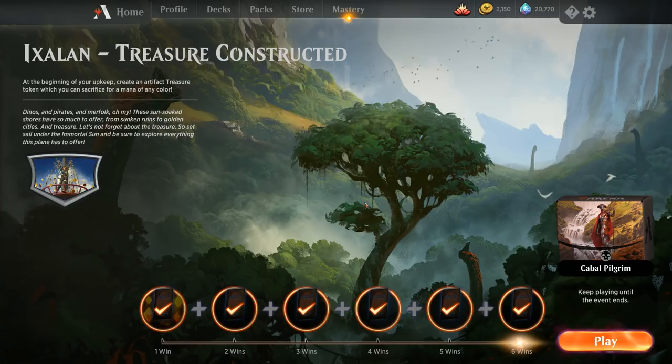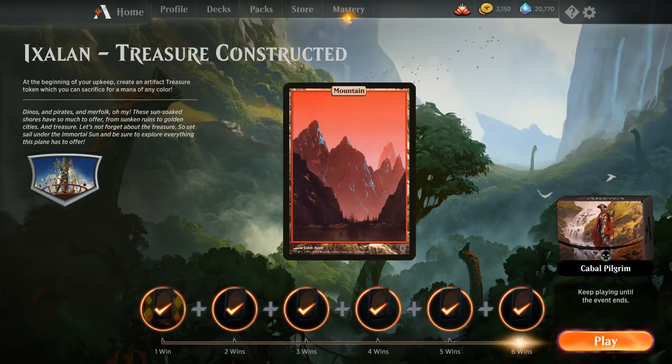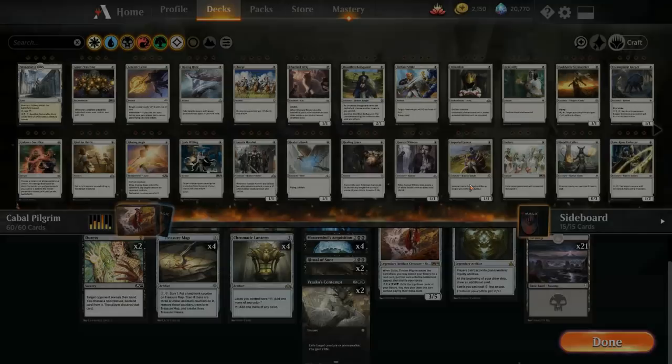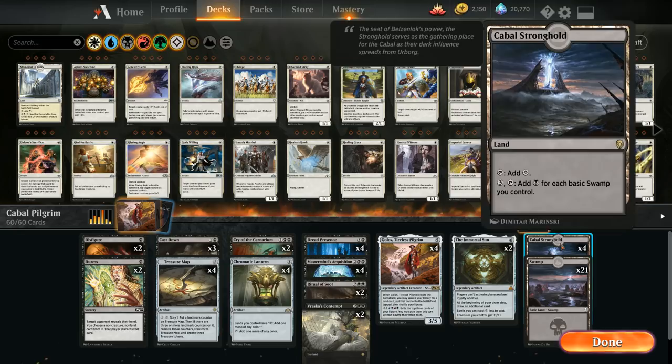Hello and welcome to another Magic Arena gameplay video. Today I'll be showing you my run-through of the Ixalan Treasure Constructed event that's happening right now, which gets access to the full art basic mountain from Unhinged — quite a reward. I'll be playing the Cabal Pilgrim deck, also known as Chromatic Black.